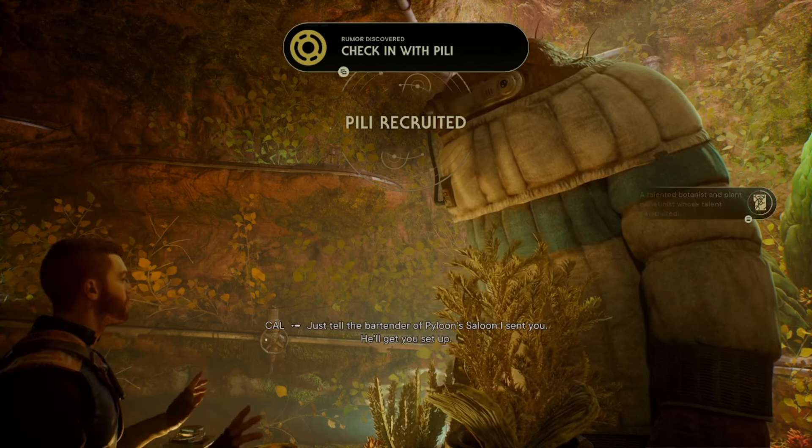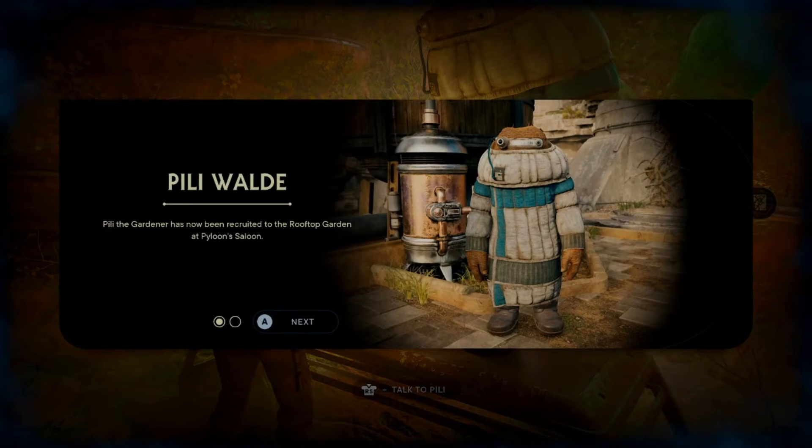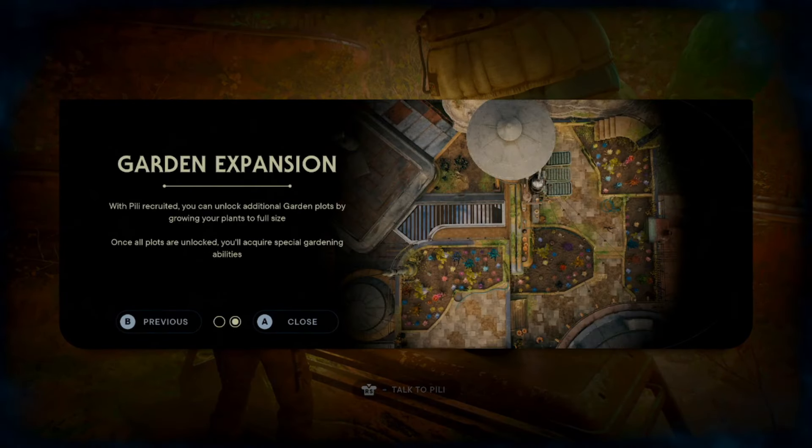You don't have to do anything to recruit her — you just simply have to stop and talk with her, luckily. And once you do, you will get a little tutorial and she will go back to the cantina.